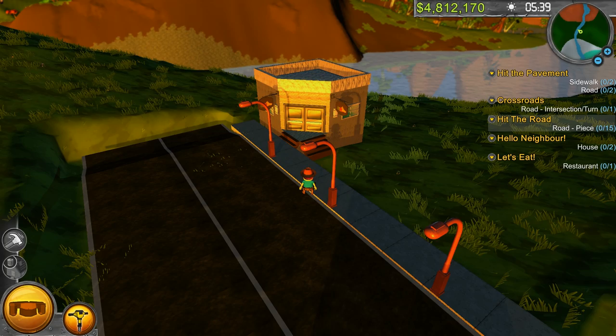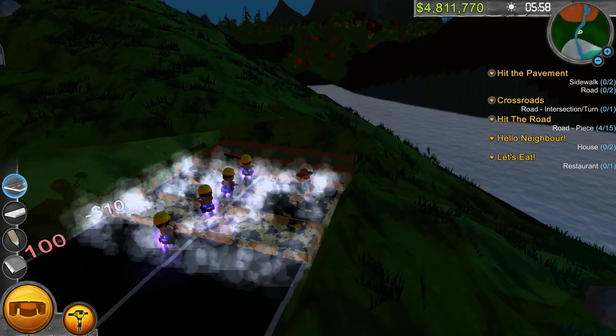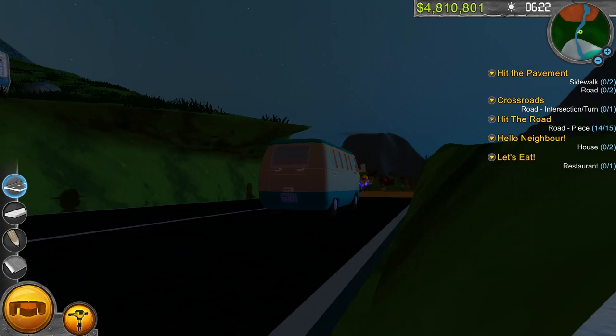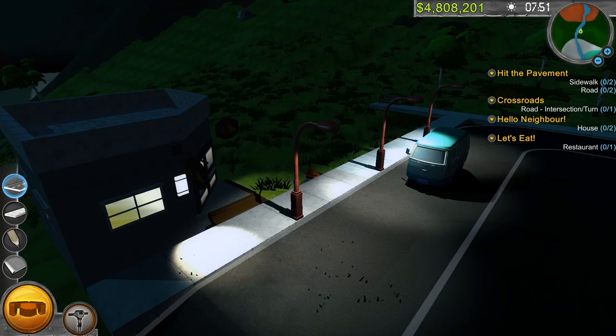Now the game wants hit the road — road piece 0 of 15. It wants more roads. It just let me do this — let me build a town how I want. I don't want that many roads. We'll do it, I'll oblige. I'll play your sick game. I plan to go straight across the water — I got money, I got almost $5 million. The lady who lived in the house — she's homeless now. She's like, can I live in a grocery store? They kicked her out because she tried to buy her way in with coupons.